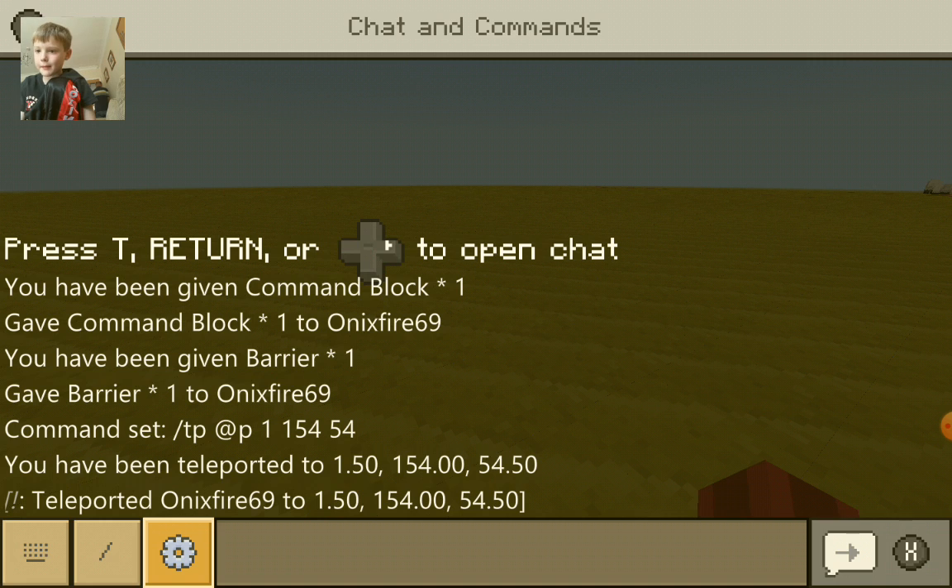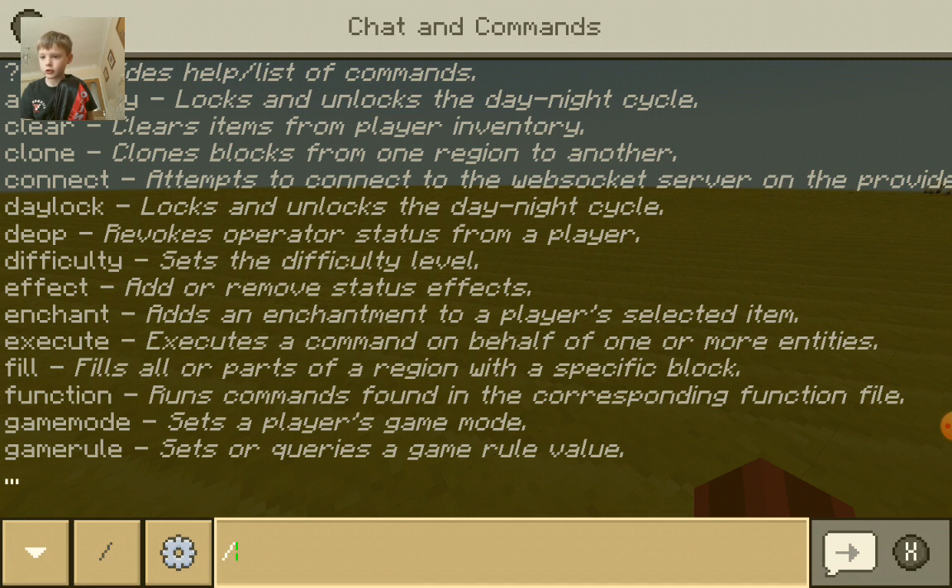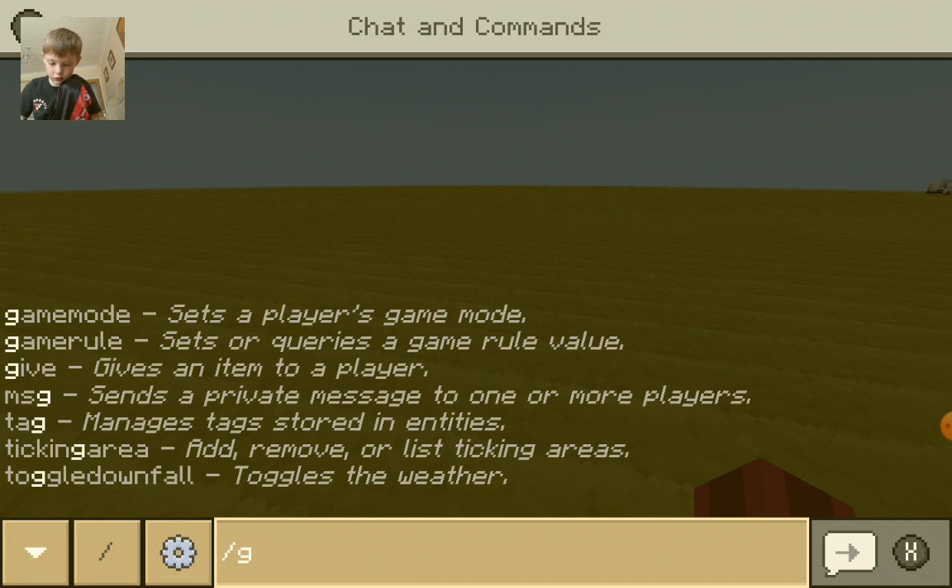First of all, to get a command block, you're going to enter chat. You have to have active cheats on. Then you press slash, give,